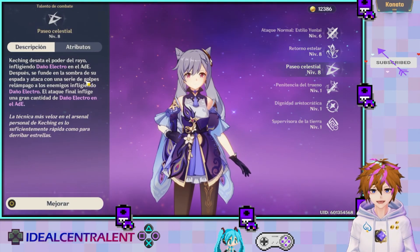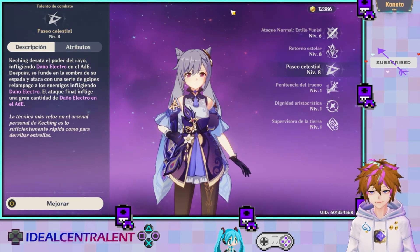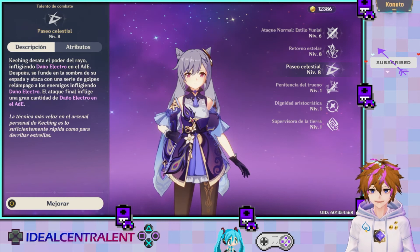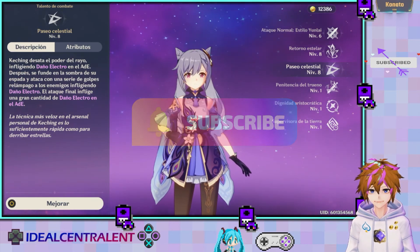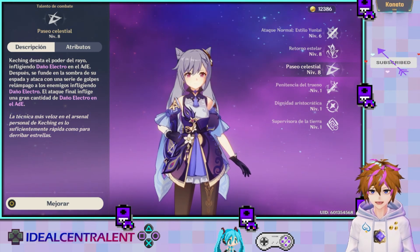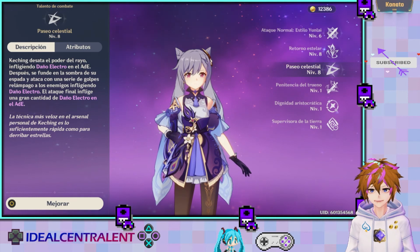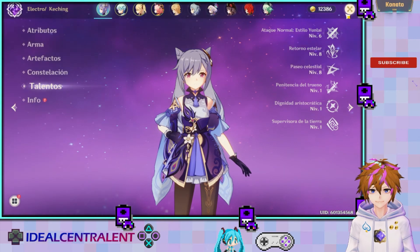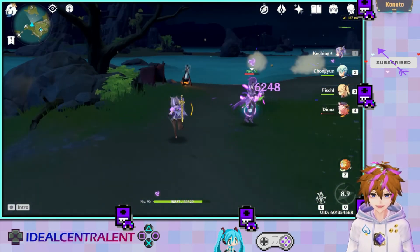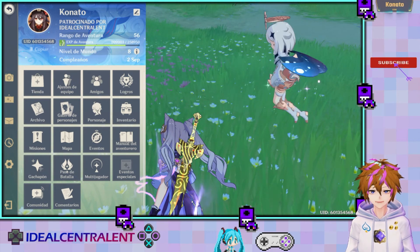Aquí en los talentos vemos el Paseo Celestial, que vendría siendo la última habilidad. Técnicamente hace una serie de relámpagos. Tú puedes dejar que la ulti se haga toda sola, pero hay un lapso en el que Keqing ya está en el piso sentada y la habilidad definitiva todavía sigue haciéndose. Puedes aprovechar ese tiempo para que siga el relámpago y tú sigues atacando. Aquí hubo un punto en que Keqing ya estaba en el piso y la habilidad definitiva todavía seguía.